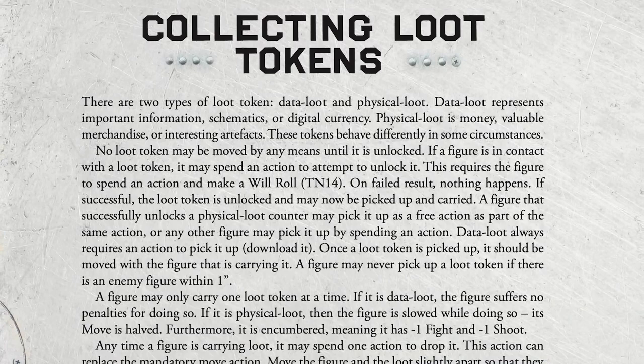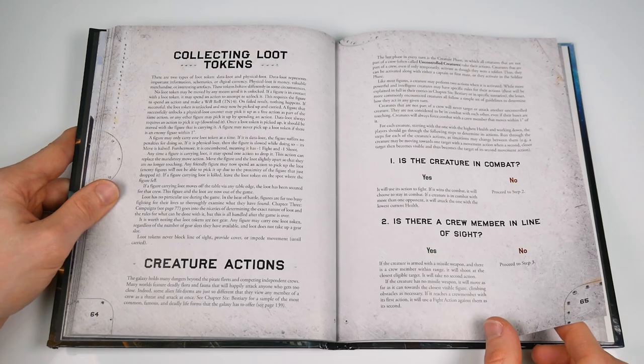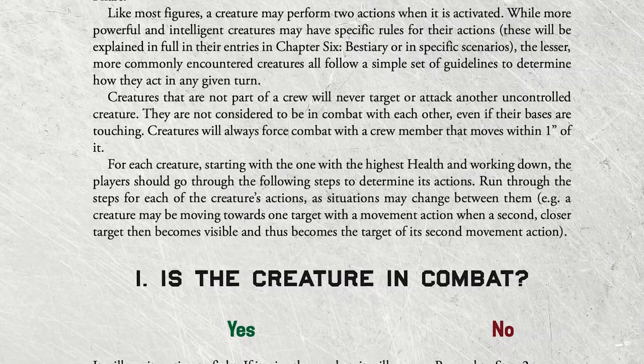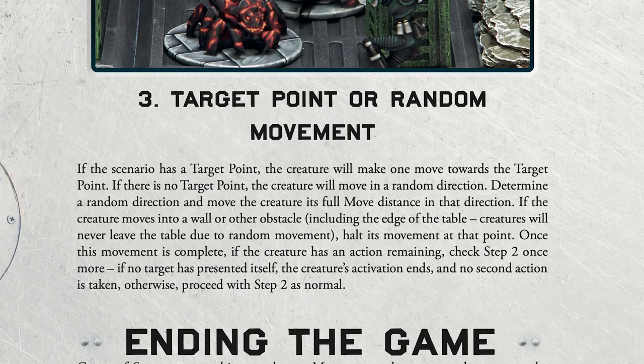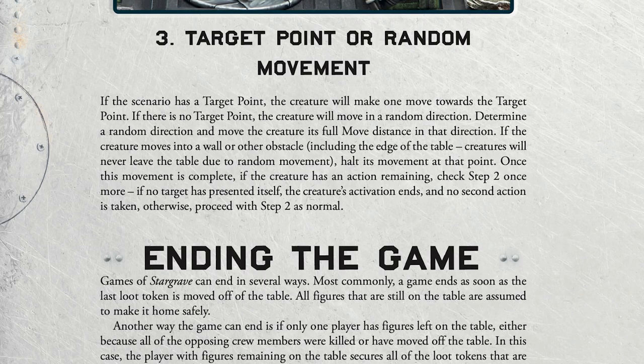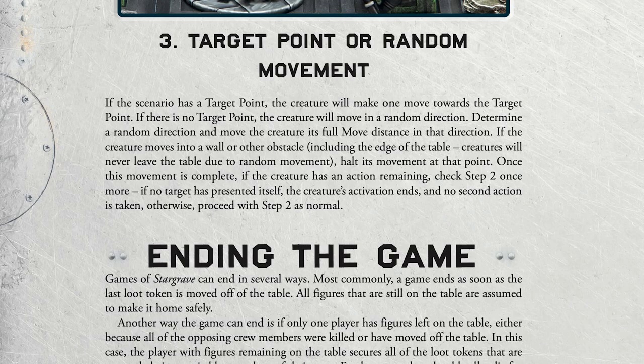Rounding out the gameplay rules: loot collection (we'll have a bit more on loot later) and a basic AI table for how the uncontrolled creatures — which in many cases will actually be humanoids — act. This is really simple, and there's one slightly befuddling consequence of that simplicity: missile weapon creatures will fire at a target if it's in line of sight and range, but otherwise they won't move towards a possible target — instead they'll just move randomly. That means they're not really decisive in actually coming in and attacking with their guns. It's not a huge thing, but it's perhaps our one very minor quibble that leaps off the page.